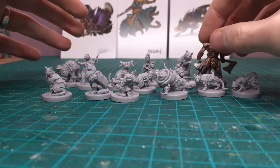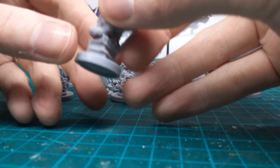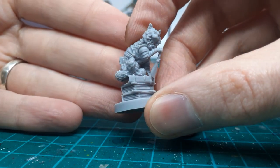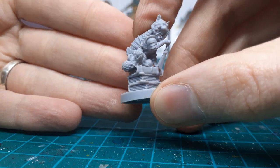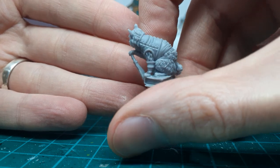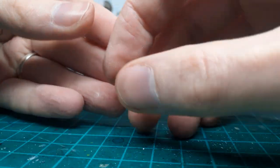Here they are versus a 28 millimeter barbarian from Reaper, just to give you a scale idea. I think this one is a fighter — look at that, playing with his little blade. That is really cool and really clean; I'm not seeing much in the way of mold lines.